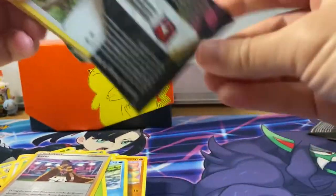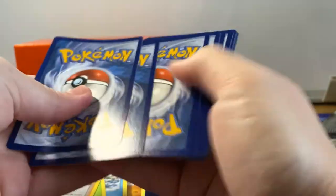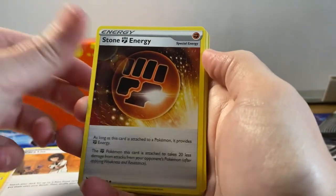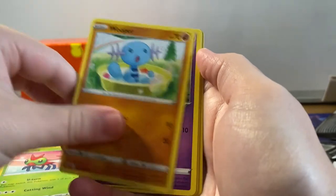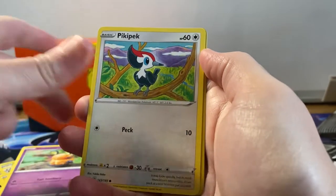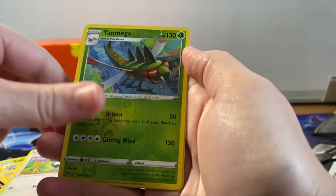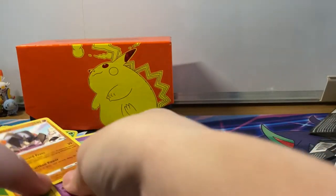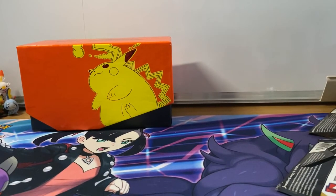Well done - this has been a really good opening so far. Next pack: Gallade, she doesn't look too happy. Taillow, Yanma. Dedenne, Peck, reverse holographic rare Yanmega, and a regular rare Tyranitar. I'm going to have to move all of this stack out of the way before it all falls over.